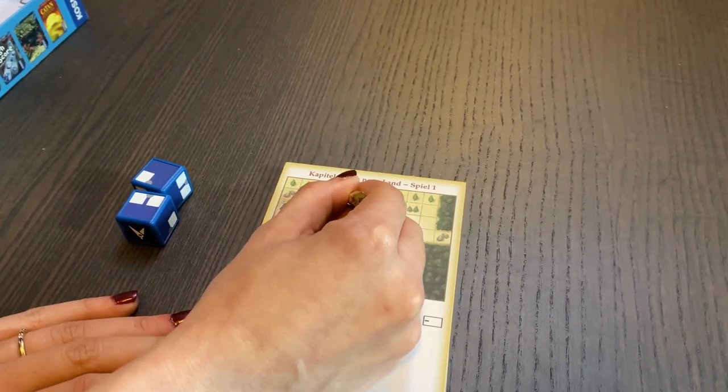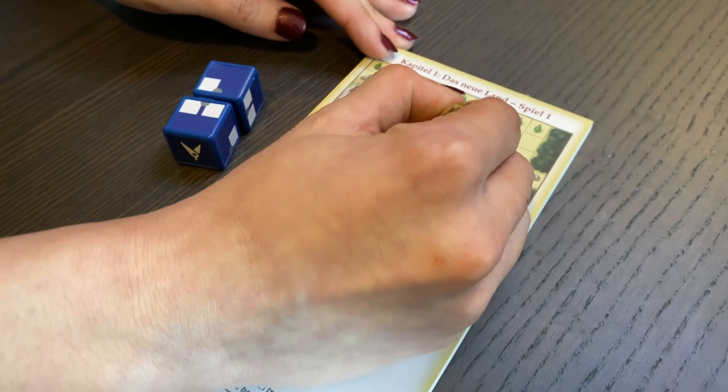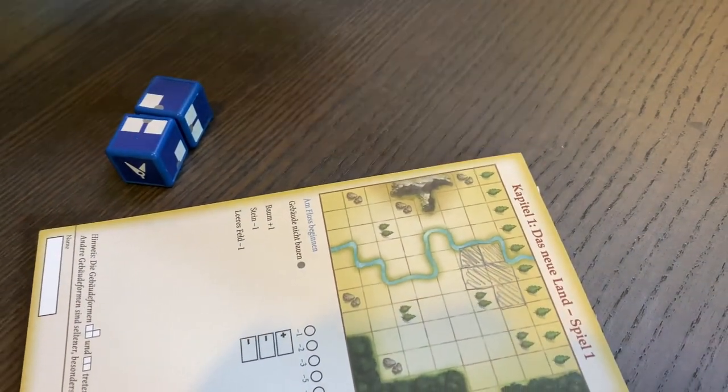You have to start bordering the river and then place all following tiles adjacent to that. You score points if you complete stuff, cover other stuff, or don't cover stuff, and whoever has the most points wins. Also, apparently you can flip shapes, as opposed to the basic My City — which was my biggest grief about that game. I was like, why can't you flip buildings? In any other Polyomino game I've played I could always flip tiles, but in basic My City I can't, and it annoys me.